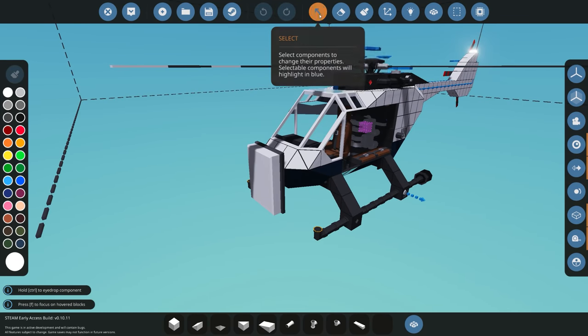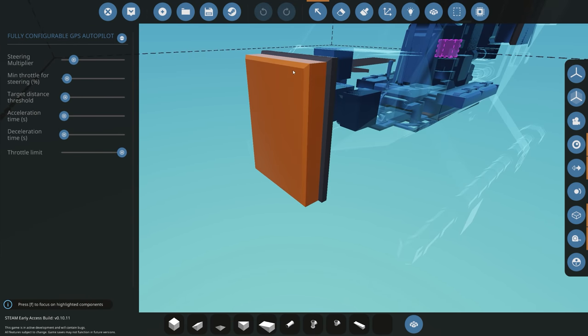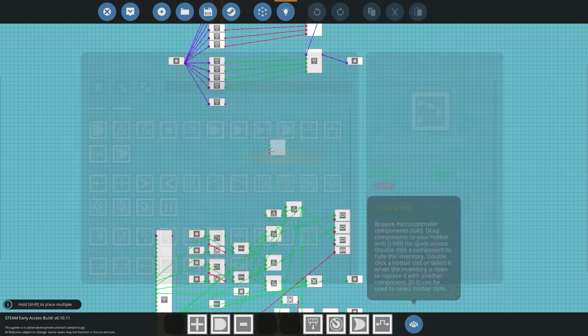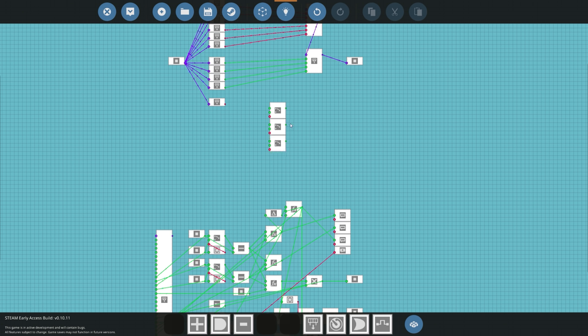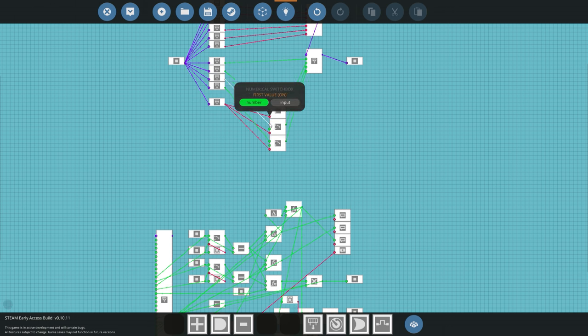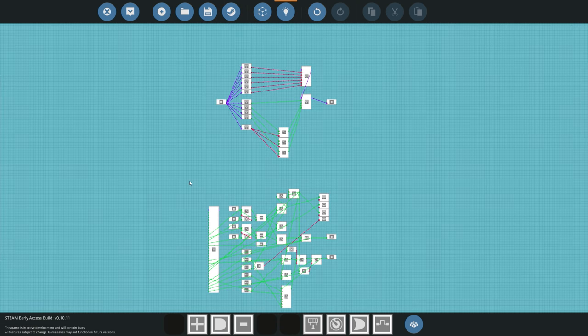Now we want to start telling the system: if the seat is not occupied, start using the autopilot. To achieve that we're grabbing some numerical switch boxes — we'll need three of them because there are three things we want to change: pitch, yaw, and collective. Roll is channel one, pitch is channel two, yaw is channel three, collective is channel four. Using the switch boxes, if the seat is occupied we want manual control passing straight through into our gyro. If it's not occupied, it gets an off signal and the input comes from the autopilot instead.